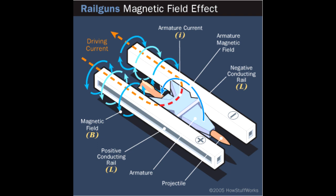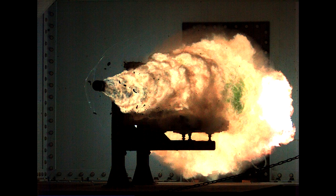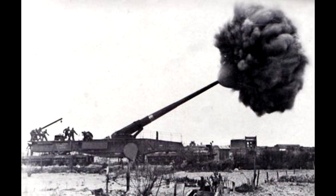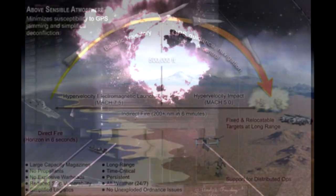The current running through the rails and the armature creates what is called a Lorentz force, named after Dutch physicist Hendrik Lorentz. The Lorentz force is basically a combination of electric and magnetic forces on an object due to electromagnetic fields. This is the exact force that acts on the projectile, accelerating it to ridiculous velocities — we're talking 0 to 13,000 miles per hour in just 0.2 seconds. It takes an incredible amount of energy to even do that, so this gun is not to be messed with.